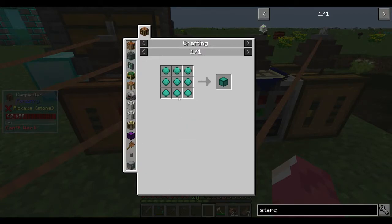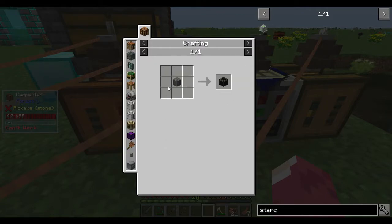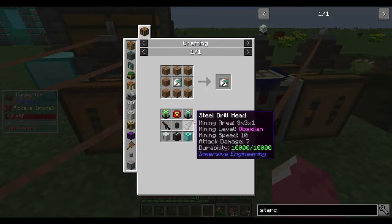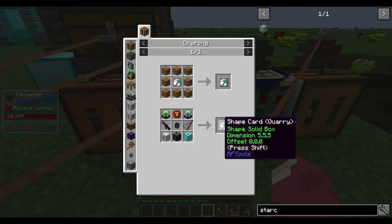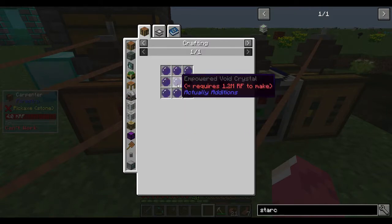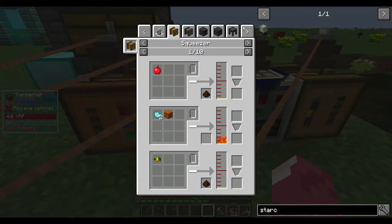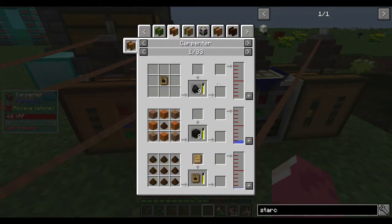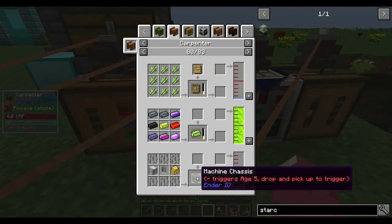The quarry is a little bit late. Let me find the carpenter again. Mostly we need the basic circuits, that's the useful one. The machine frame needs about 1,000 milli-buckets, the sturdy casing, iron casing, and basic circuits.